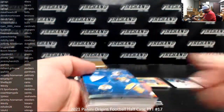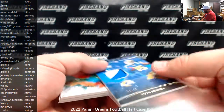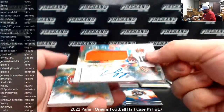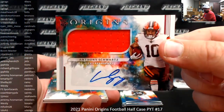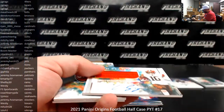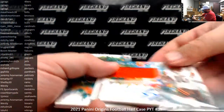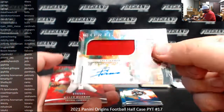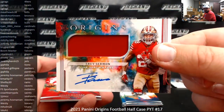Rams to Shelby. Rams have a big showdown in San Francisco tomorrow night. Anthony Schwartz for the Browns, rookie jersey auto — Cleveland Browns going to David Chan, non-numbered variety. This is one of those rare packs where you don't get an on-card auto but you get two rookie jersey autos instead. Trey Sermon, 49ers, also non-numbered, going to J.J. Greggs.